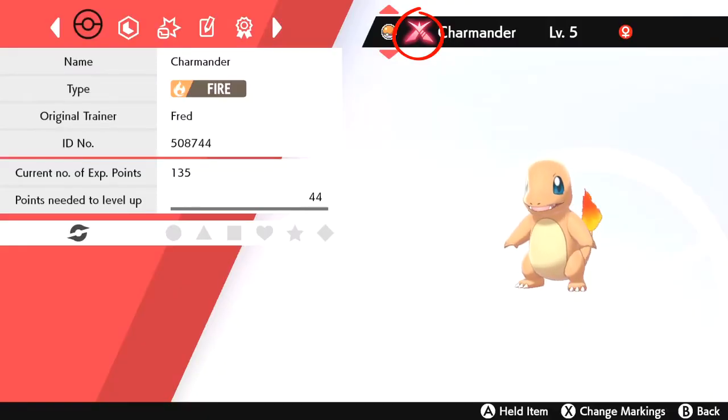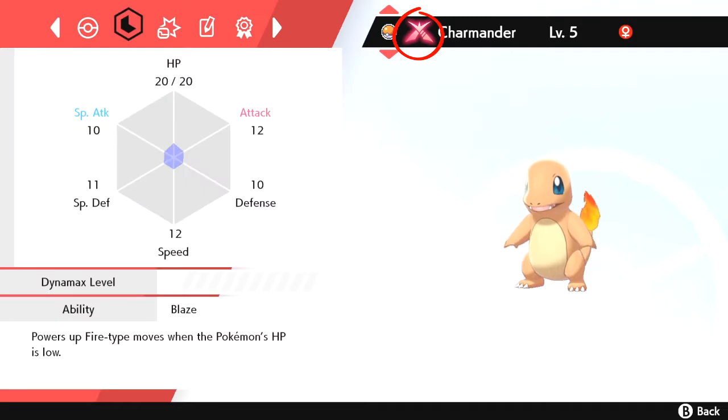Charmander and Charmeleon — it goes without saying that they can't Gigantamax into a new form, but the Charizard once fully evolved can.